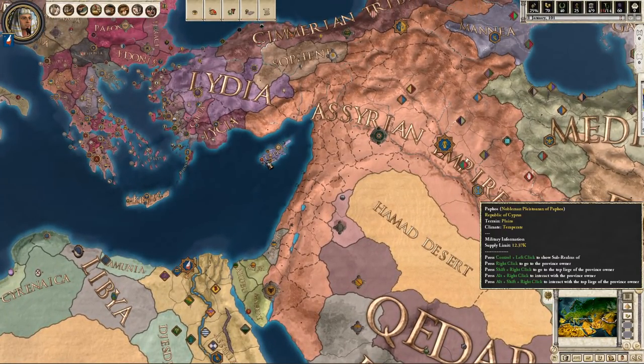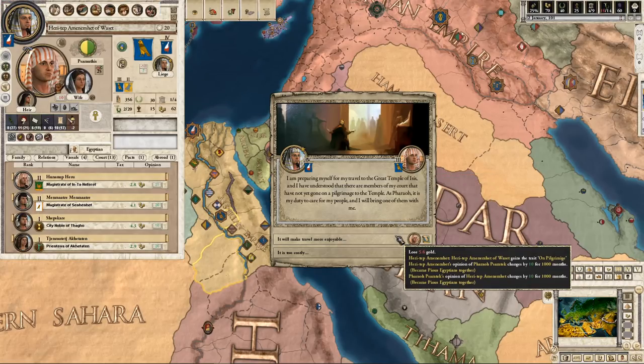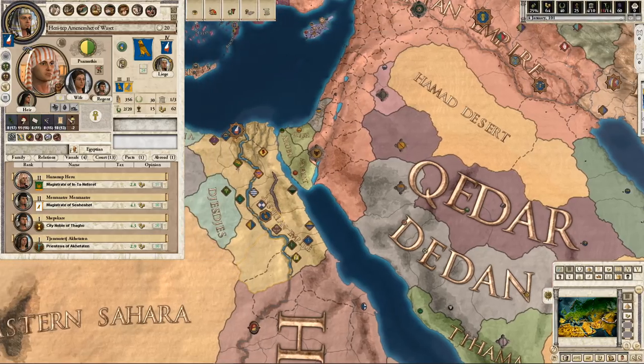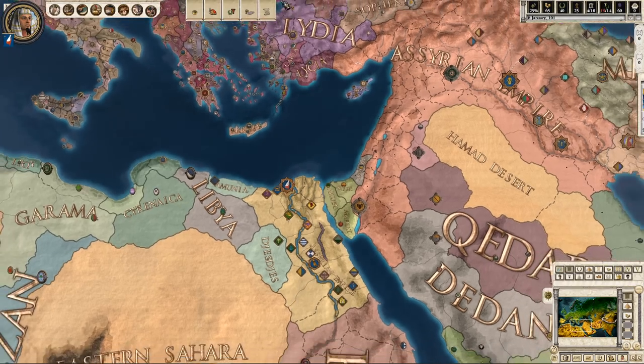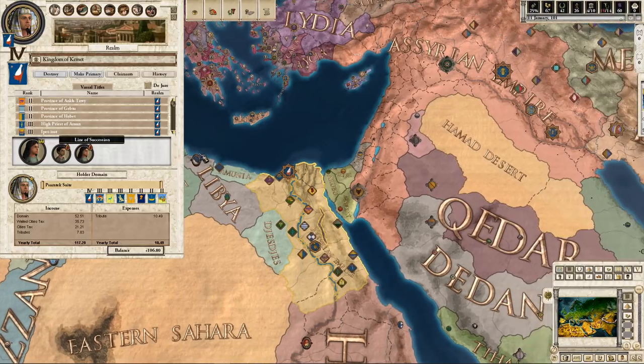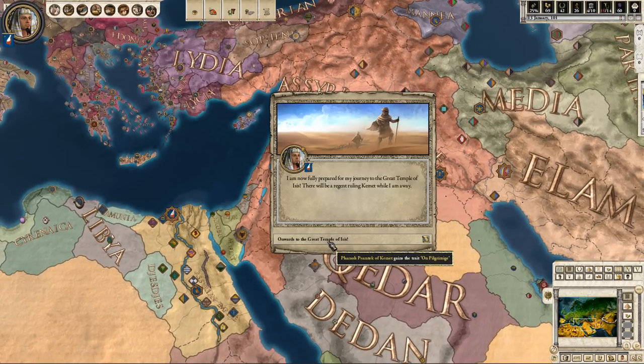I'm preparing myself for my travel to the Great Temple of Isis. I've understood that there are members of my court that have not yet gone on pilgrimage to the temple. As a pharaoh, it is my duty to care for my people and I will bring one of them with me. It will make travel more enjoyable. Now, on pilgrimage.